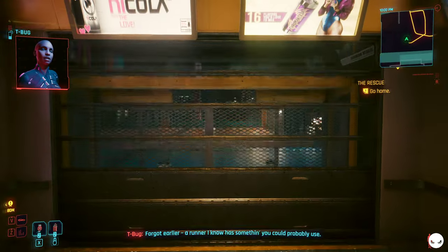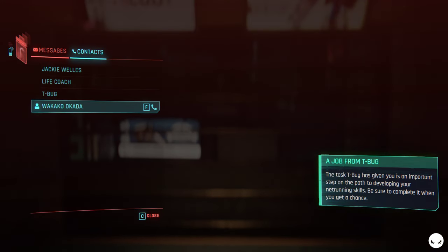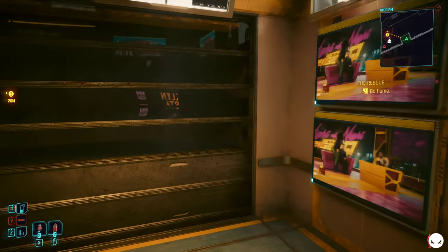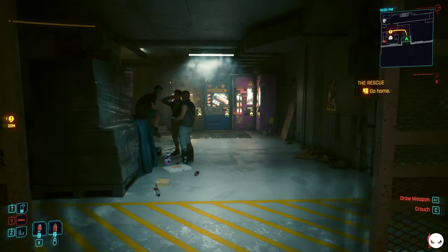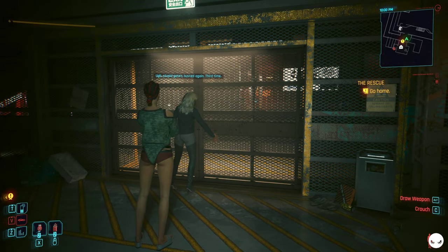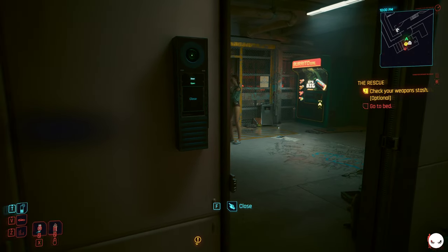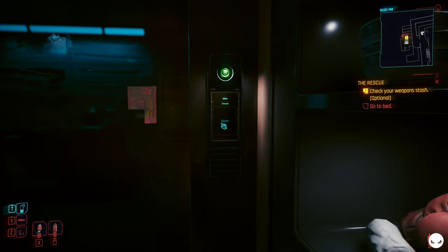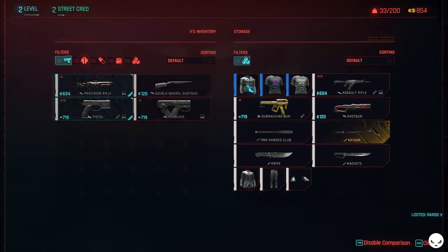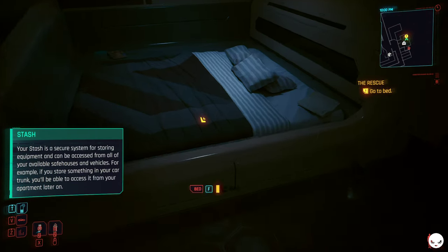T-Bug mentions a runner she knows has something useful and zips over the details. We approach the apartment — the stupid gate is busted again, third time paying to get it fixed. Inside, the stash wall shows our weapons. We'll take the jacket and all the extra gear to sell. Before doing that, let's go to sleep and wake up tomorrow.